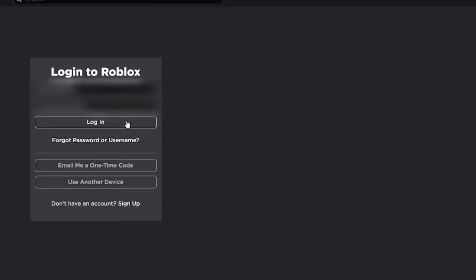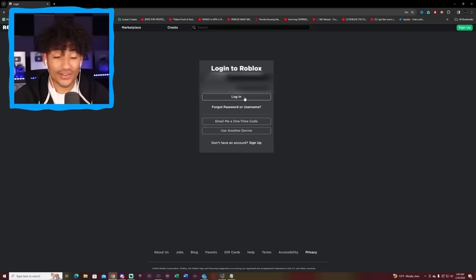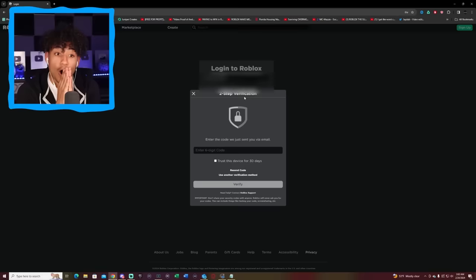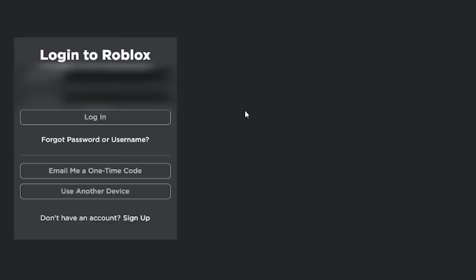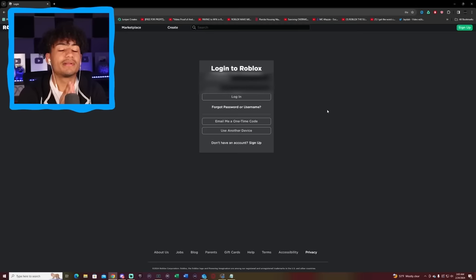Account number two — hopefully we get in back to back. Incorrect username and password. The password is not right. Account number three — hopefully this email and password is right. It worked, but we have two-step verification. You guys are typing your own account wrong. Please can this account work? No, it has two-step. Oh my gosh, you gotta be kidding me. Please this time can you work? No 2FA — get me in the account. Oh, we're in! Let's go. We have 800 Robux on this account!